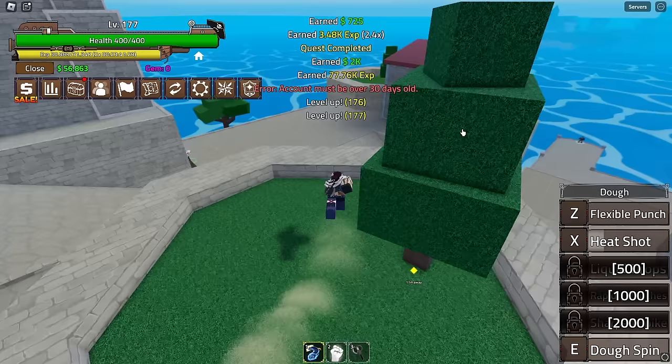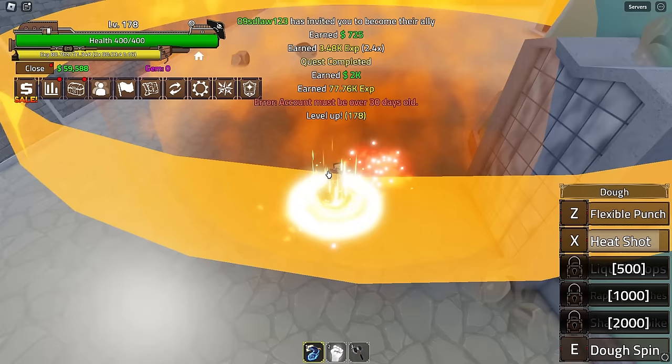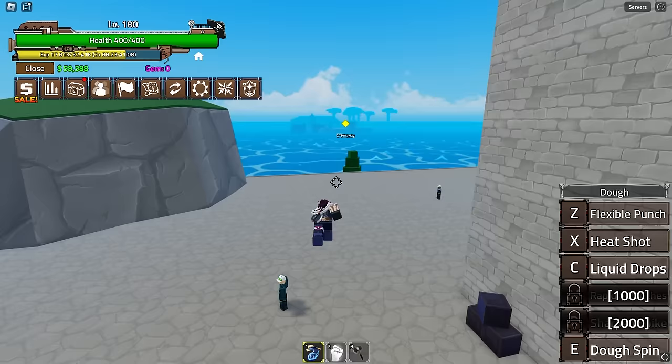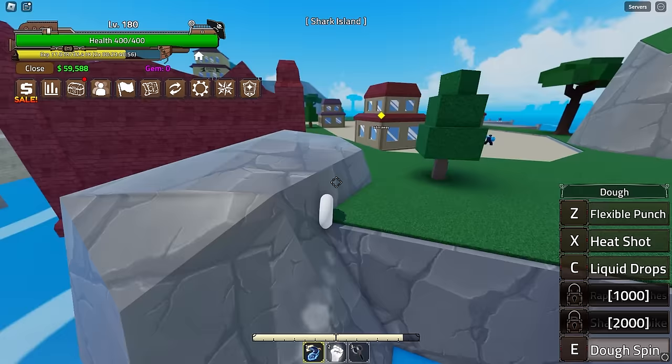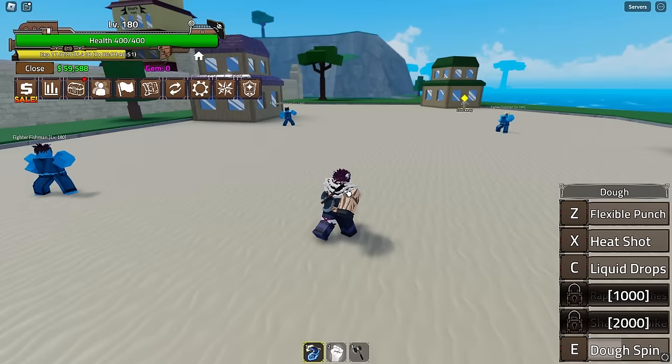One more Heat Shot should do it. There we go! We got the move at 1000 skill points - Liquid Drops! We can also move over to the next island. Normally I would have stayed a little longer but they did change the islands. Oh, you can use Dough Spin to travel on water - this is perfect! Have they changed this island? Yes they have! Perfect. Changing the island layout just made this game 10 times better in my opinion.